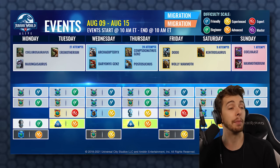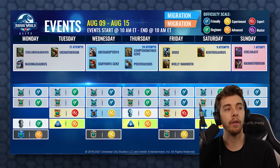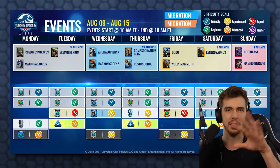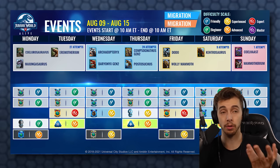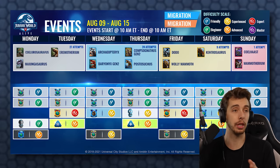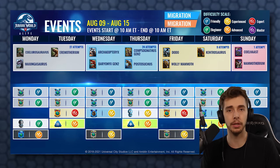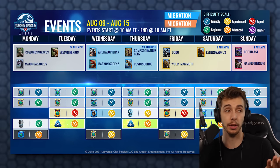Finally on Sunday you have one attempt for a Mammotherium or a Coelhaast, which is the newest hybrid — the Haast Eagle combined with something new. If you want, you can get the ingredients ready for that and then get a free shot on Sunday. A lot of these creatures — the Archaeopteryx, Coelhaast and others — are new creatures you can just unlock in your park. They often get used in skill tournaments at level 26, so it's worth unlocking them.